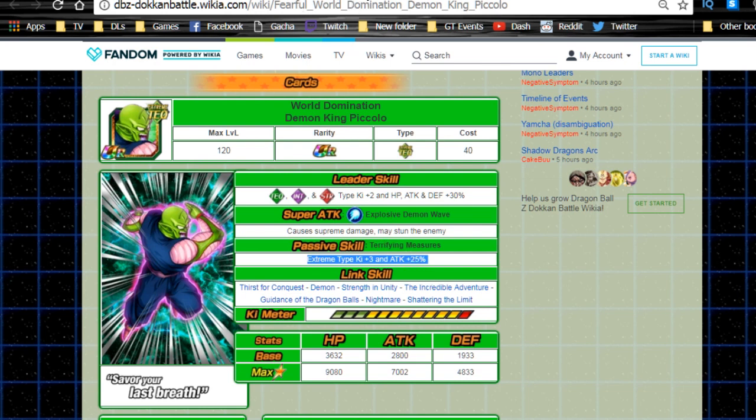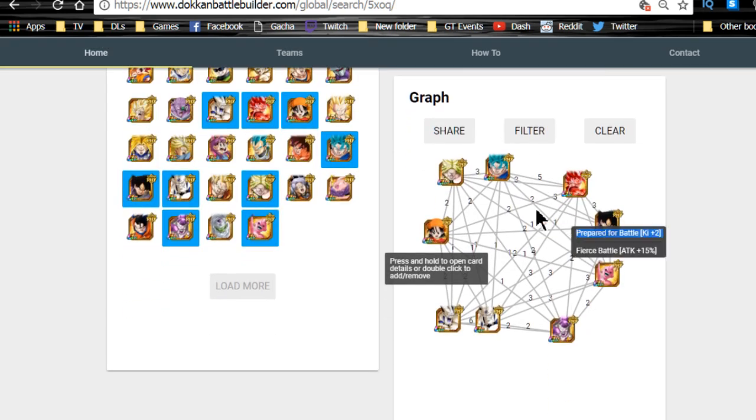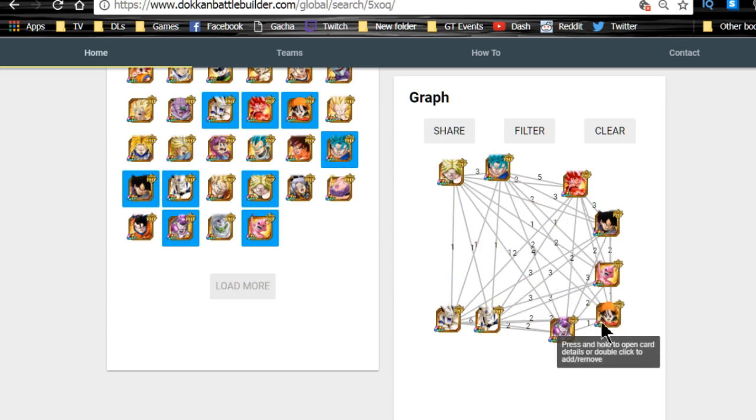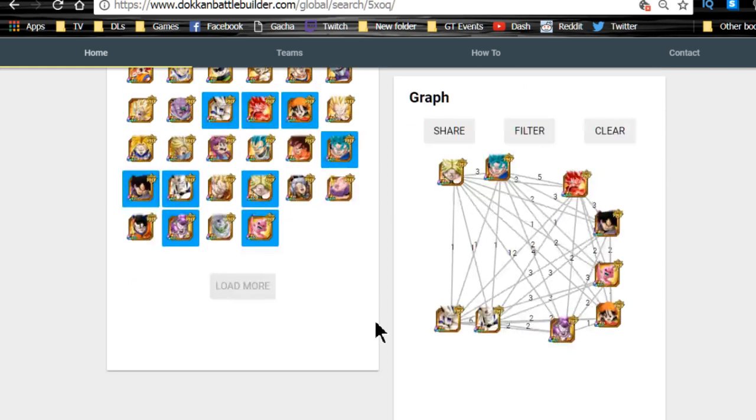The next team is the mono physical team. There's a lot of variety here because so many units are viable on a mono physical team — it's hard to choose just six. This assumes you have the 70% Broly since we don't have any 90% leads on global.